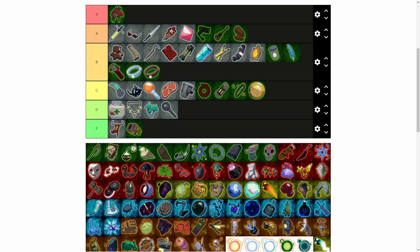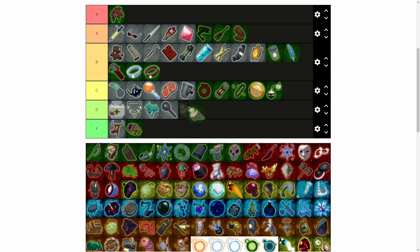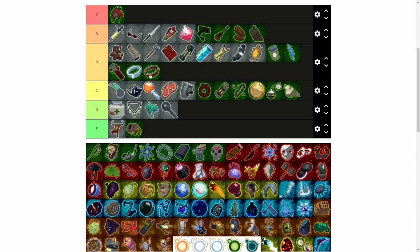Chronobauble — as much of a meme as it is, I'll put it in C. It gives a status effect but just slows them down, doesn't do a whole lot else. Wax Quail — C as well, because you have to jump and it gives you attack speed. The elite-killing item — great, we always want it, especially in elite-only runs.